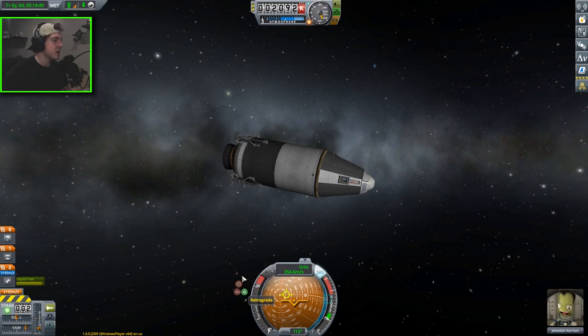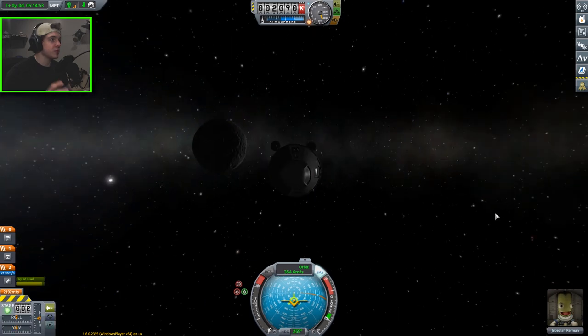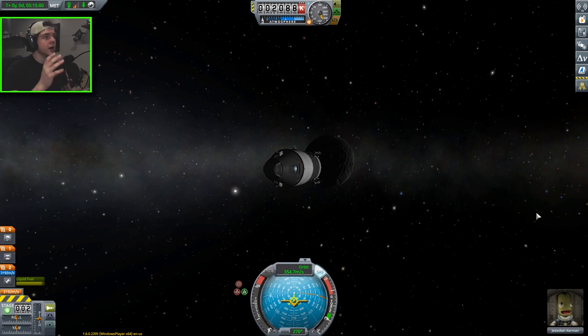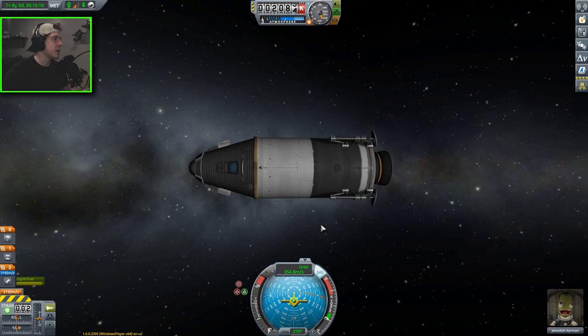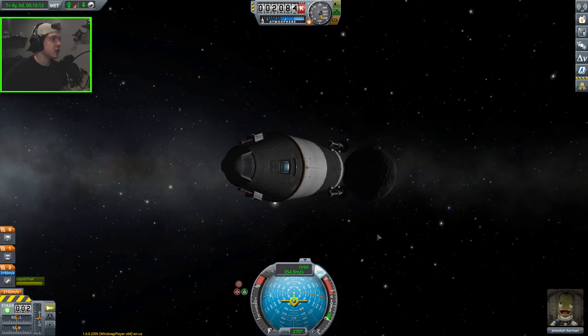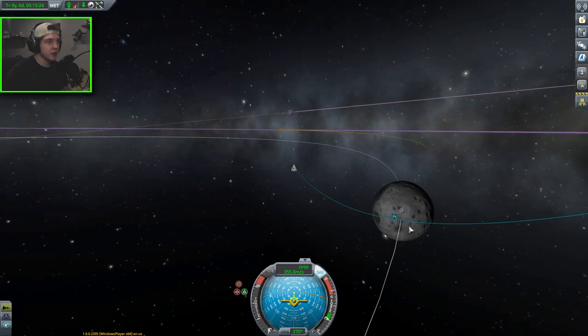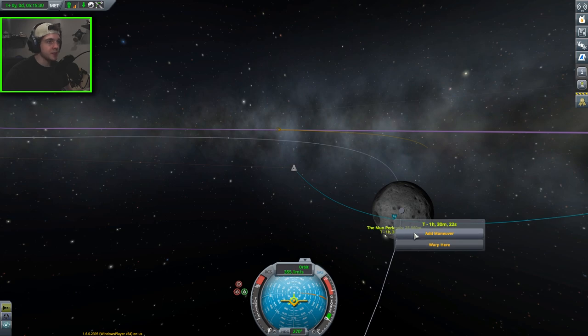I'm going to turn on SAS and hold on retrograde because this is pretty much the only thing we need to do to land on the moon. Landing on the moon is really easy — the hardest part is just finding the flattest space possible, because there are a lot of dips, craters, and curves that can mess up the landing and tip the craft over. I'm going to go ahead and quick save now so that if we mess up, we can reload. Then I'll go into the map and set a maneuver at the periapsis.